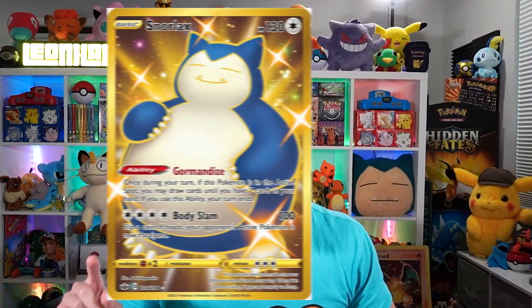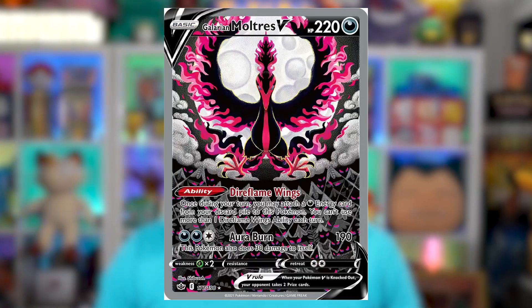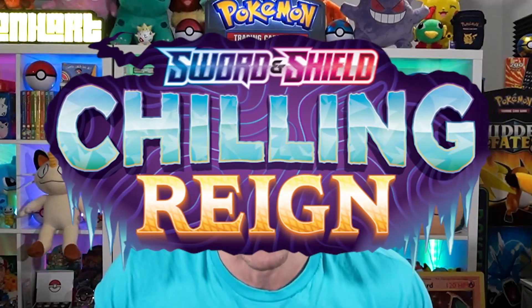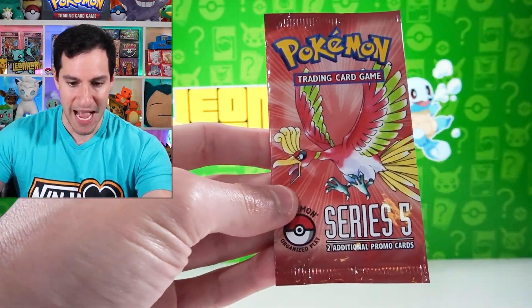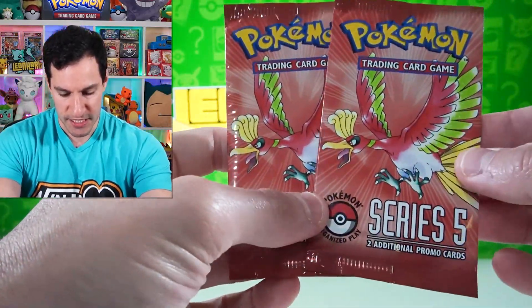Pop Series was released to help get people back to the leagues during a time when Pokemon wasn't the most exciting and not many people were collecting — obviously it's different these days. We're also on a mission to pull a golden Snorlax and a full art Moltres from the newest set Chilling Reign, which officially came out this weekend. I'll now be showcasing the two Pop Series 5 packs we'll be opening.